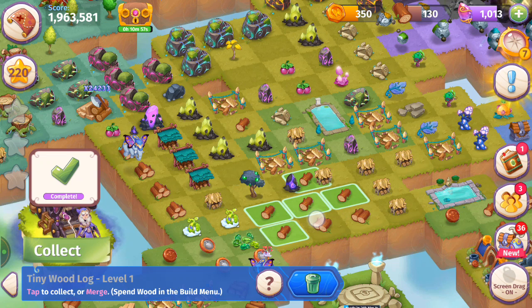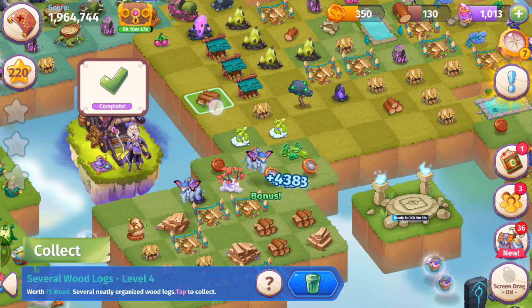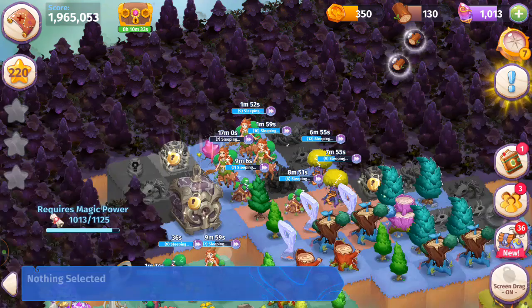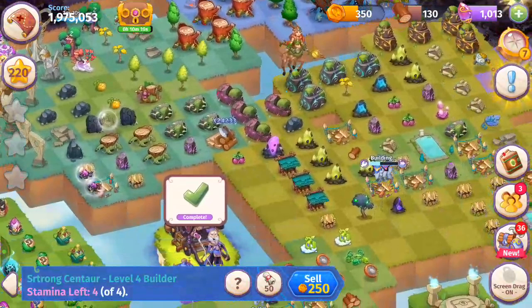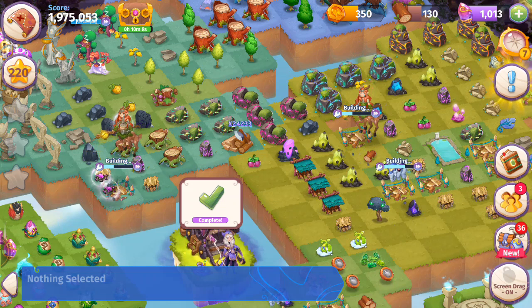I don't know how far we'll get in this live stream but I'm going to keep bubbling as much as possible. We're going to keep building, and we're going to have another merge with the centaurs — we can merge some level threes. We just discovered the strong centaur with four stamina. We definitely want to build some woodsheds — get that built, get that built, keep our creatures focused.